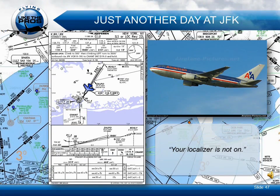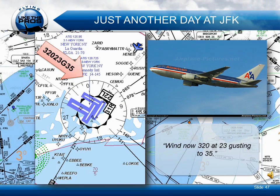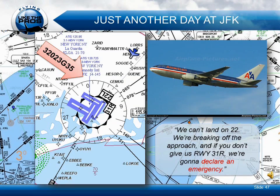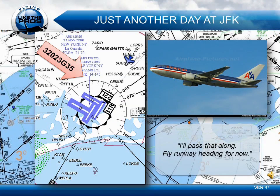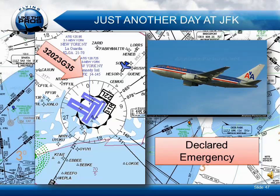Okay, I will double check it. American 2 Heavy, just reset it — it should be coming back up in a little while. Wind now 3-2-0, 2-3 gusting to 3-5. American 2-2, we can't land on 2-2. We're breaking off approach, and if you don't give us runway 3-1 right, we're going to declare emergency. All right, I'll pass it along. Fly runway heading for now. Okay, we're declaring emergency. We're going on 3-1 right. We're going to go left — coming around.